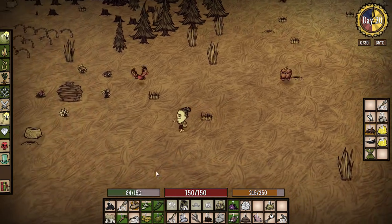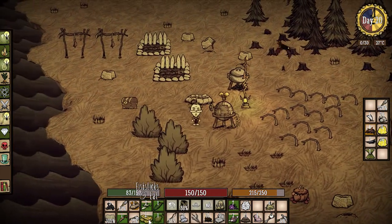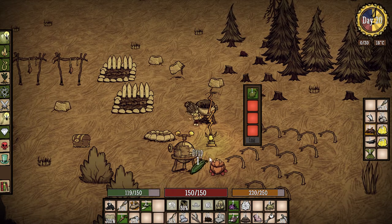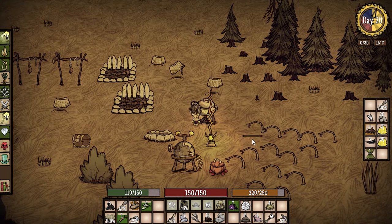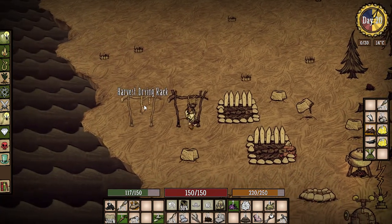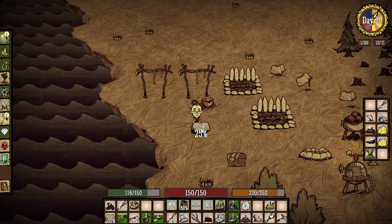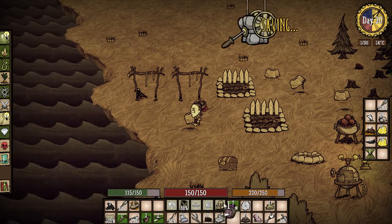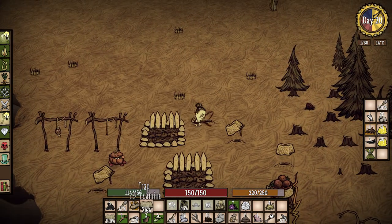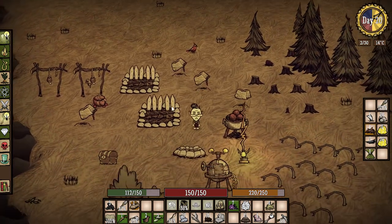We're back - day 20! Through the night I made one more trap. Let's eat some food - we'll try these fish sticks since they're gonna go bad. Pretty good. Let's make more food in the crock pot. I'll put a durian in there and two morsels. We picked up lots of seeds - we'll plant those. Let's pick up the drying rack stuff since jerky stays fresh for a pretty long time. Then we'll murder a bunny and hang it out to dry.